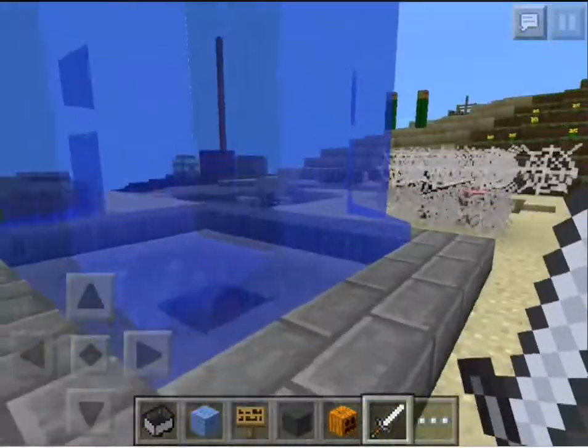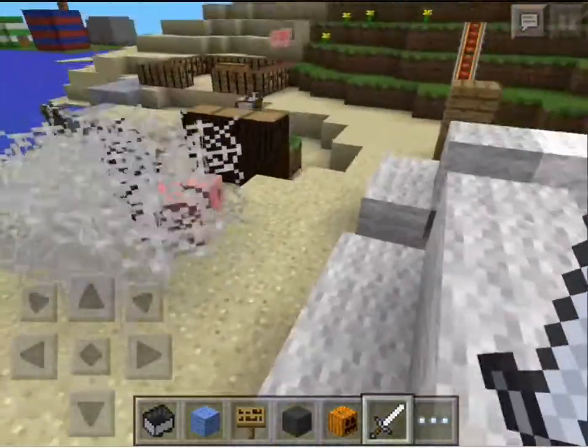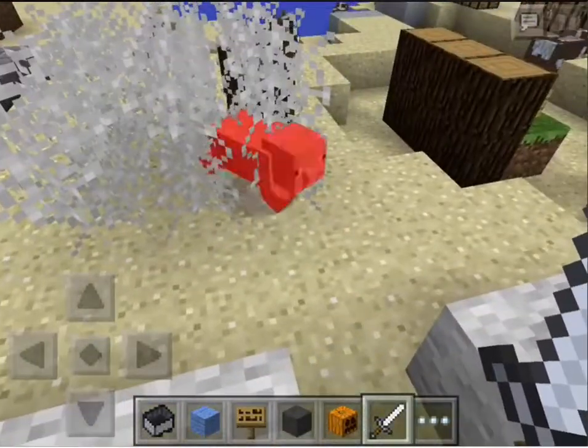And here's a fountain, and there's just a sneaky chest right there. And here's where I can get bone arrows from the string that pig stuck in there.